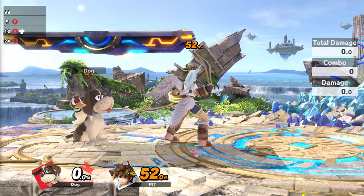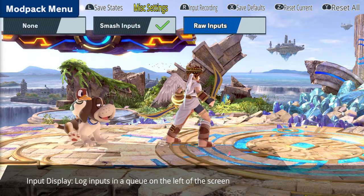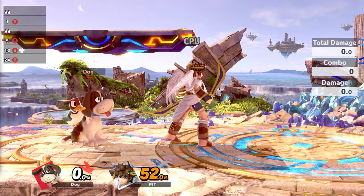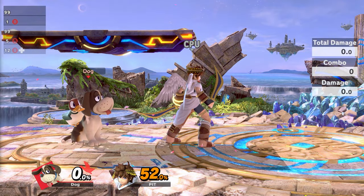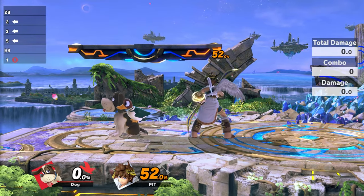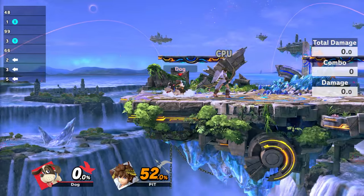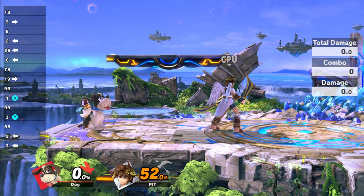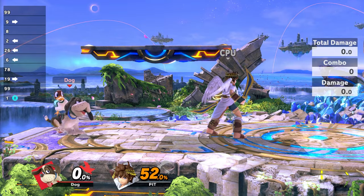So you might wonder what inputs I actually do for Clay Pigeon combos. I'm going to show you my raw inputs, which are different from the usual match inputs. As you can see, I was pressing the B button a lot for Clay Pigeon combos, but actually I use the Y button for my special and X for jump.